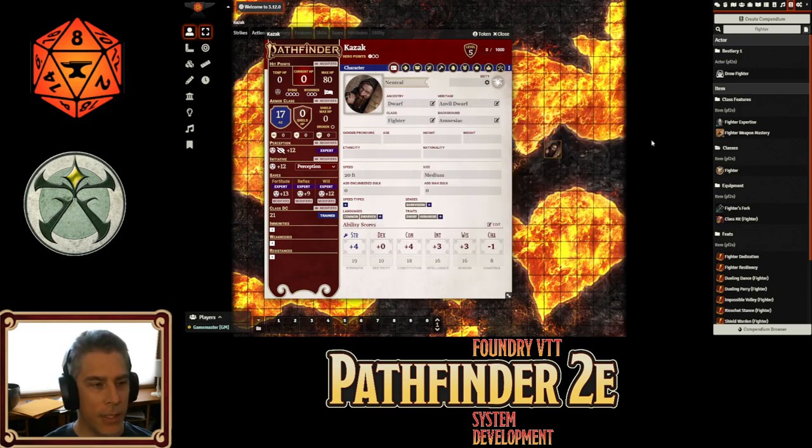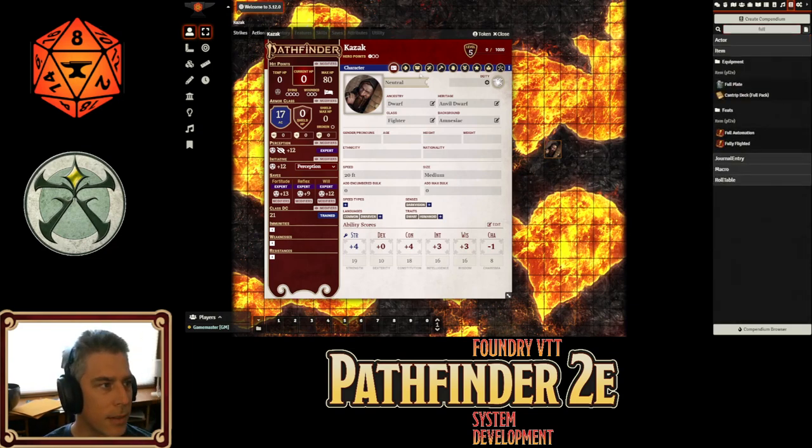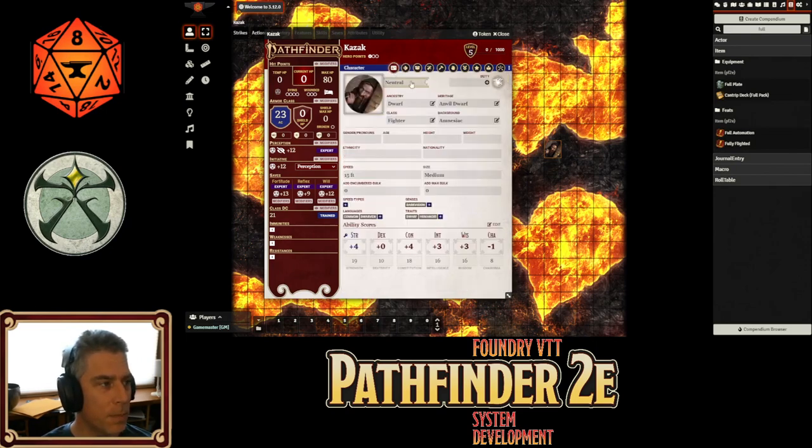We've created our dwarf with automatically created ability scores. We'll level him up to level five, make him an expert — well, he's a dwarf, so let's say hammers. Going back, I need to add more boosts: strength goes up to 19, another con, intelligence, wisdom. That reflex save looks a little low, so let's give him full plate — now he's got bulwark. So 13, 12, 12 is a pretty good spread for saves for a fighter. That covers our two biggest new features: the ability boost manager and content search from the compendium.